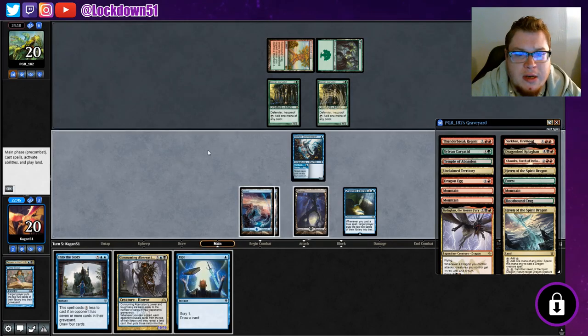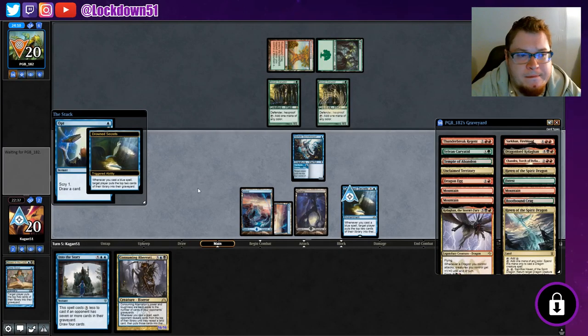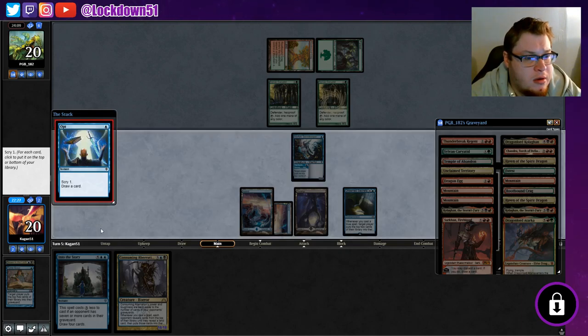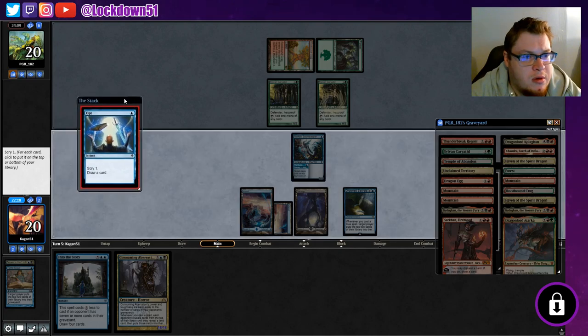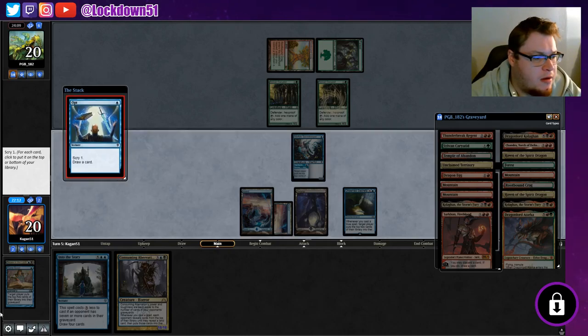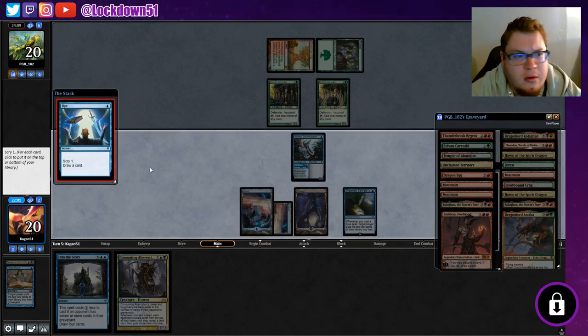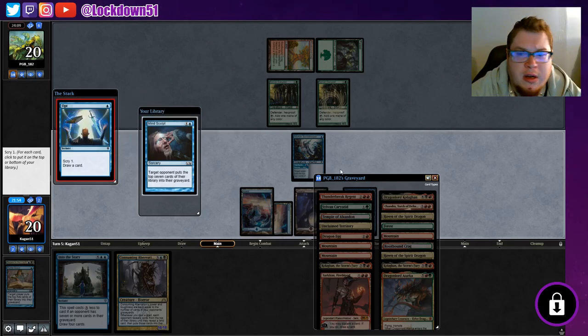Looks like they played it safe. Let's go ahead and Opt - see if we can pull into something. Alright, let's see where my scry thing is. It's not appearing... oh there it is, wow - geez. We will put that on top and draw it, absolutely.